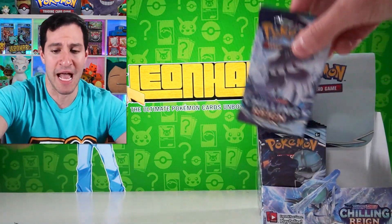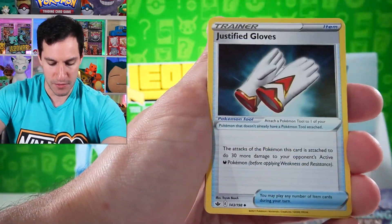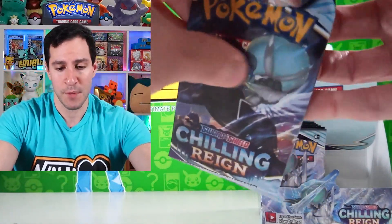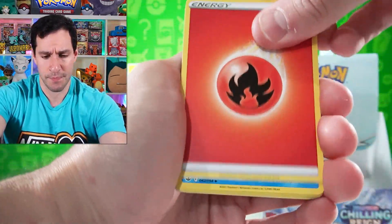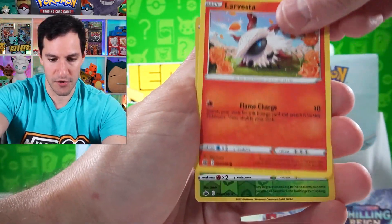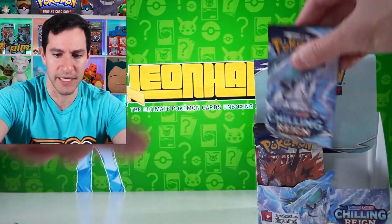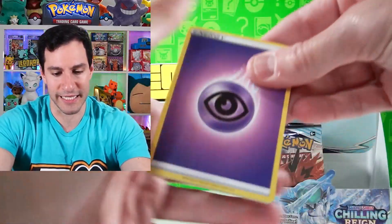It's a VMAX — I should be happy about it, but it's a very common one, just like Celebi. Those are not the ones I want to keep pulling. I'm happy with the Brawly full art trainer because that's something I haven't pulled yet. With this box we should potentially get a secret rare trainer, and that could be the golden Snorlax — which is the main thing I want. We also got a Larvesta — one of the few other ultra rares pulled today.